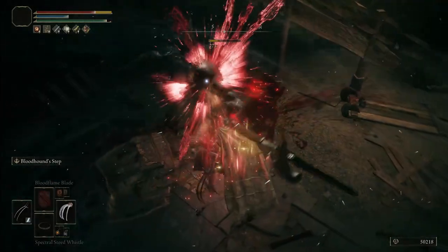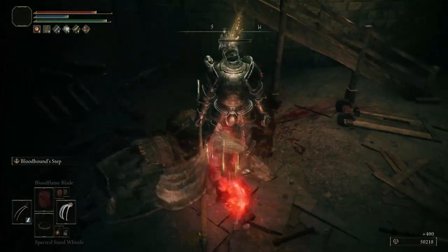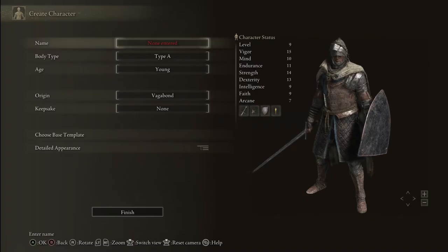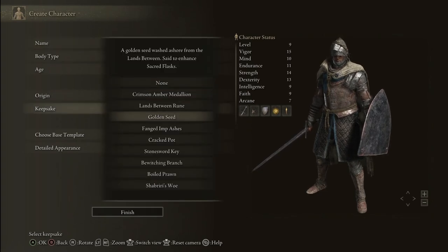So without further ado let us get started with class selection. When it comes to starter class I really like going with Vagabond for most melee characters. Your starting stats are very solid overall, even the mental stats for some spellcasting support through buffs. As for the keepsake, the Golden Seed as usual for the extra flask charge in the beginning of the game.